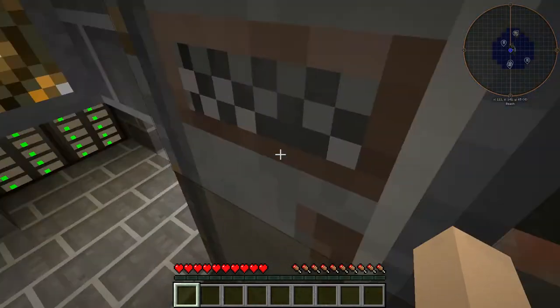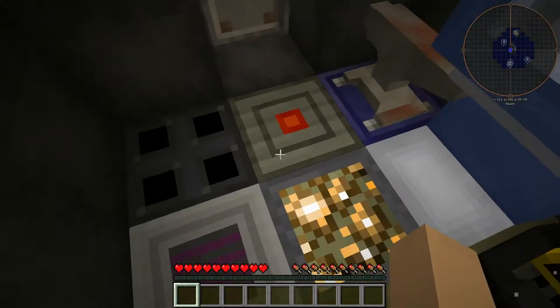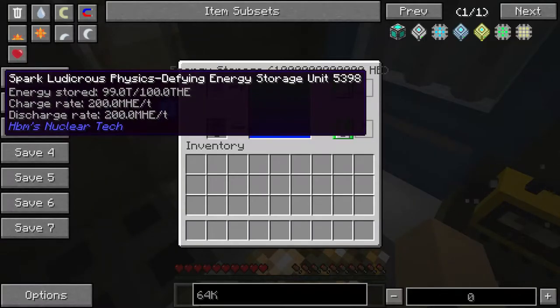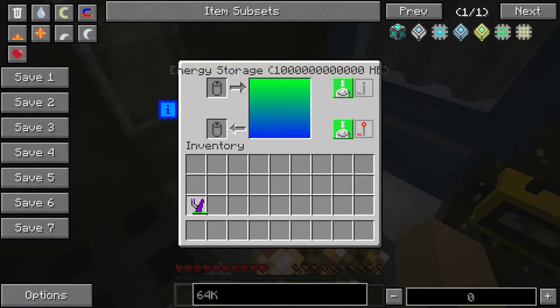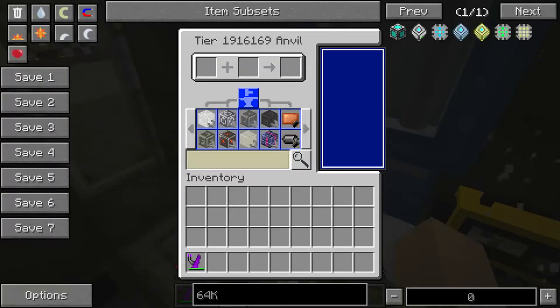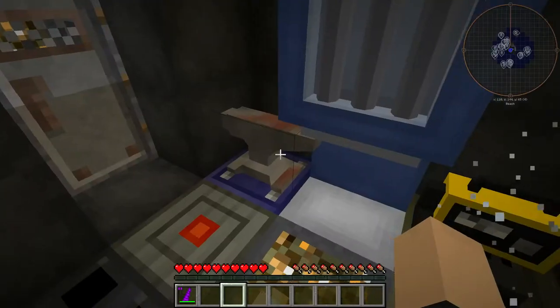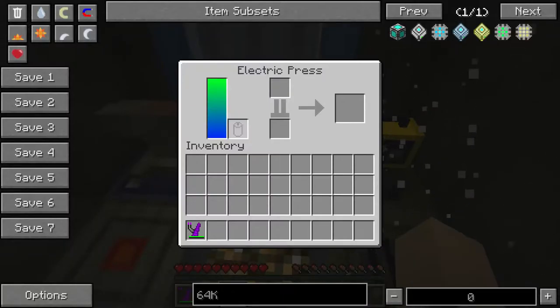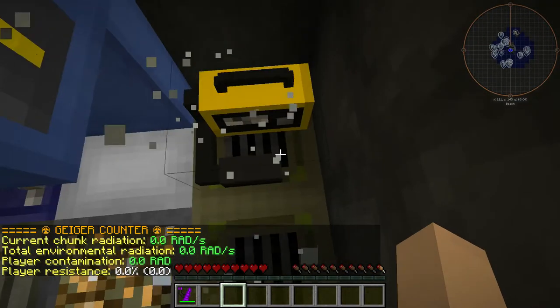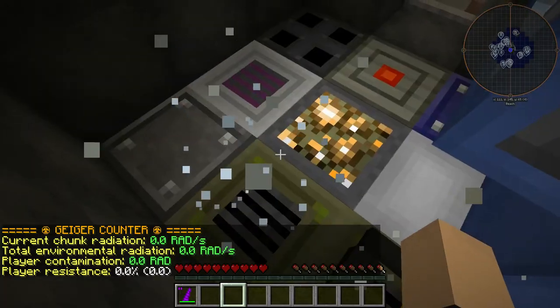And this is the safe room here. We have our bunker door. We have an electric furnace. We have energy storage. We could probably remove that — we're not going to actually have this. We're going to have this. This is good enough. We have an anvil here. We have one electric press here. We have our Geiger counter.